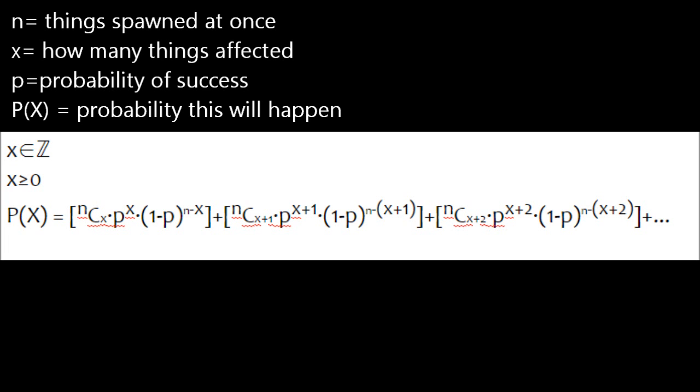So I'm going to go over this briefly — this is for people who are really advanced at maths. n is basically the number of entities spawning at once, x is how many you want to spawn, p is the probability of success — so how many command blocks of success out of how many command blocks that are actually there — and the P is your total probability. So if you wanted to find the probability that one thing out of five will spawn and your probability is 0.1, then you'd go 5 choose 1, multiply by 0.1, and so on. And that is all I'm going to cover because I can see you crying of boredom.